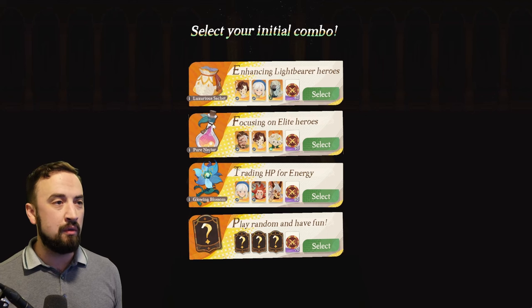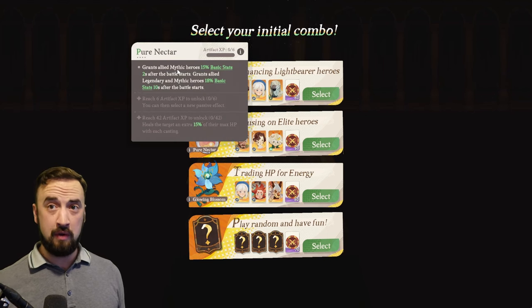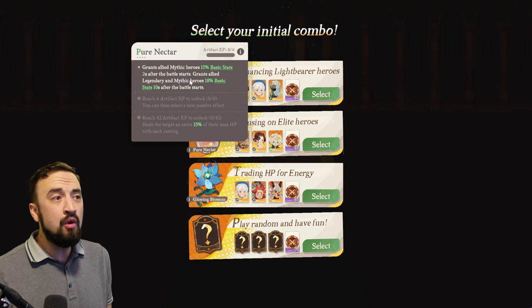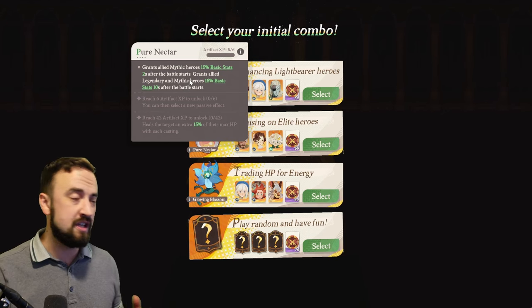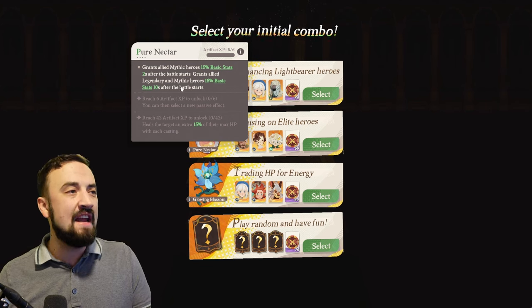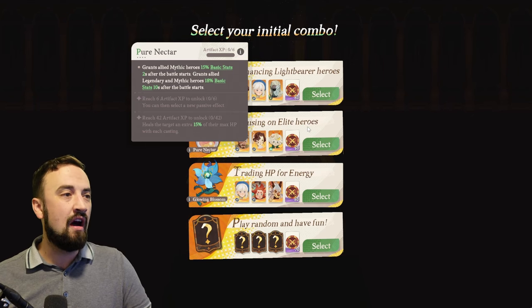If you were to pick Pure Nectar, you'd be focusing on elite heroes — it grants allied mythic heroes 15% base stats, then 18% basic stats to legendary and mythic heroes 10 seconds after the battle starts. If you want to play this one, you'd really want to focus on buying character dupes as early and often as you could. It'll be some sort of sustaining team so you can live until you get that big 10-second buff, and then hopefully you'll just be teeing off on people.